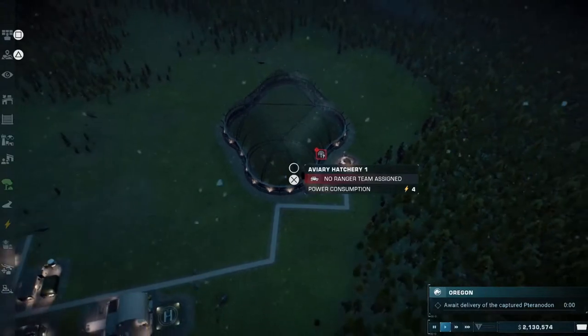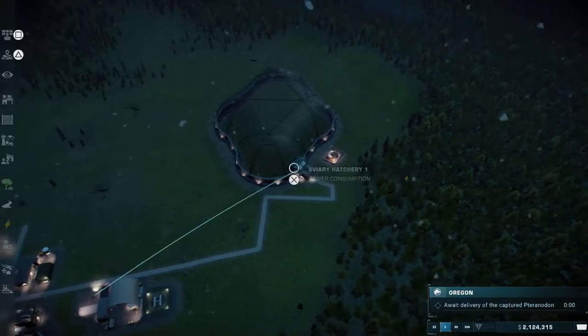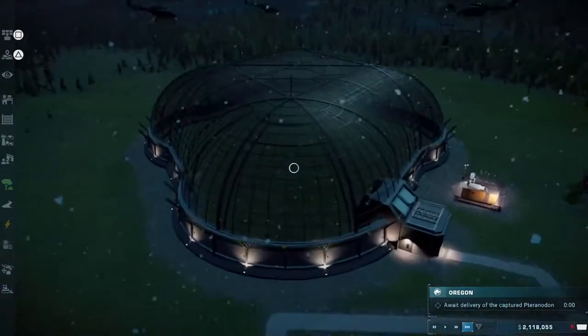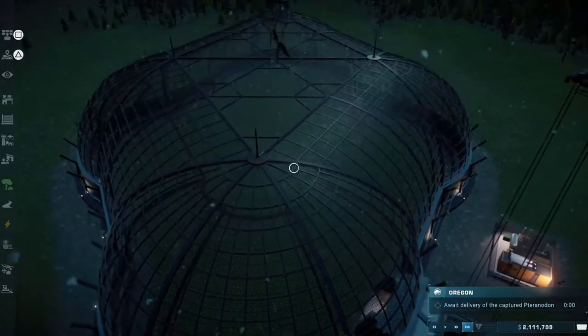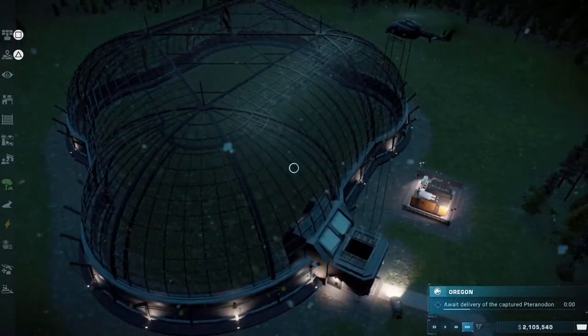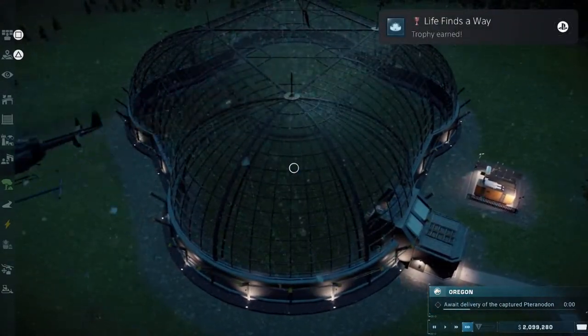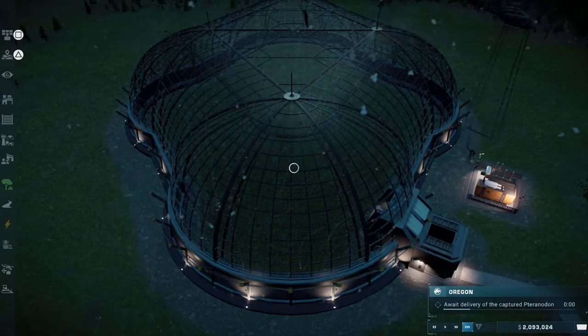Transportation underway — there we are, we've got five pteranodons going in there now. We can drop the Ranger Station there and fast forward it so the pteranodons get in there quicker. Oh, look at them — they look fantastic! And we've got a trophy: 'Life finds a way' — famous words of Ian Malcolm.